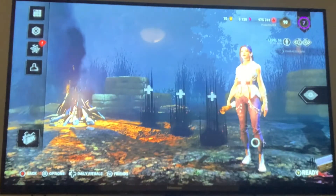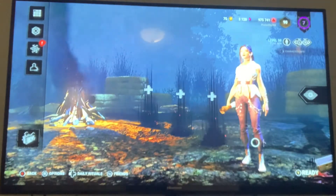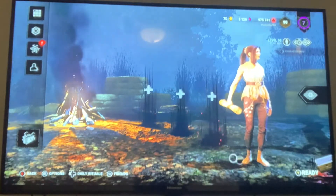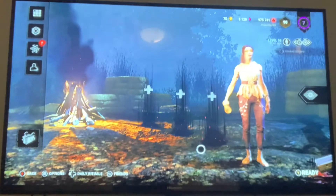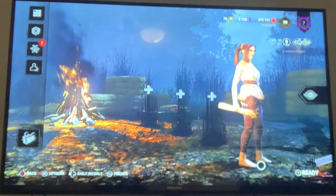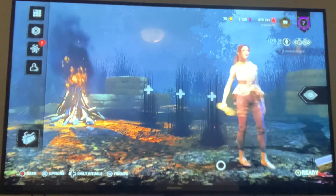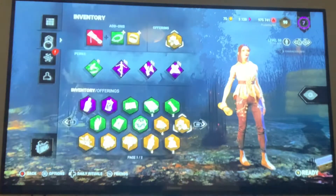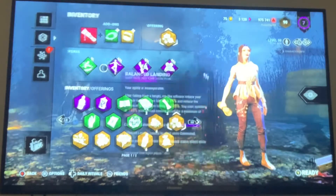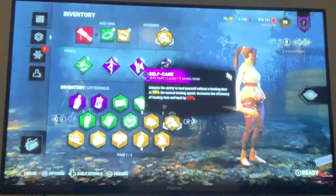Hello everyone, it's Shock 79 back with another video. In today's video, we are going to be using Feng Min, the goddess of warfare. You can see this is a pretty sick loadout we got here. We got the rainbow map, so I'm going to show you guys what I'm rocking right now. Let's start off with the inventory.